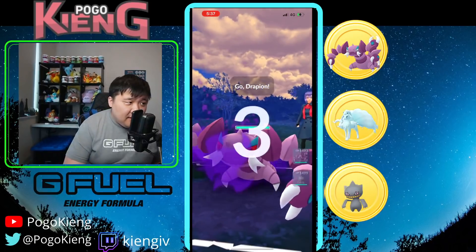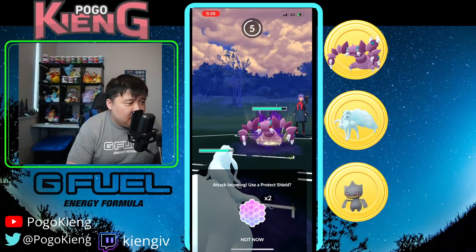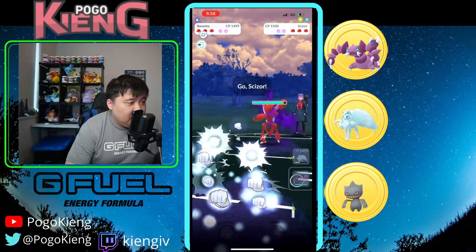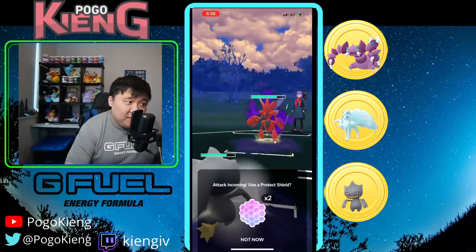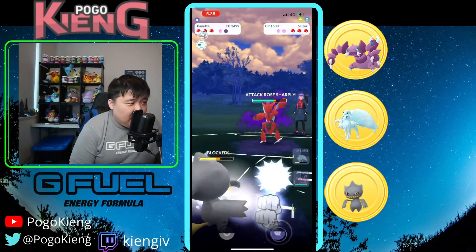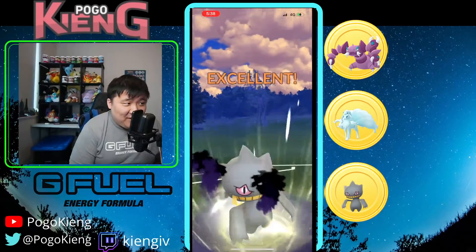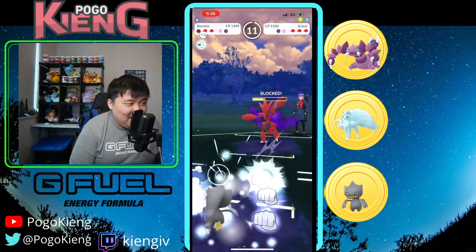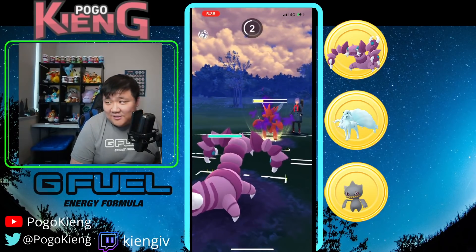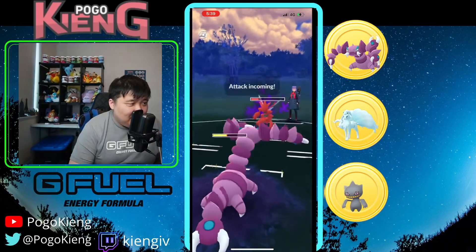Nine Tails into Drapeon — probably going to look to catch the Sludge Bomb. Maybe throw the Weather Ball — okay, it's Aqua Tail, quite alright. They come into Scizor — wow, these Bullet Punches are doing a tremendous amount of damage. They reach the Night Slash — they got the boost too, oof. That is absolutely terrible. They Bullet Punch down. This is likely a Night Slash but these Bullet Punches do quite a bit. Even that Night Slash did a lot — this is likely a CMP tie which they'll end up losing.